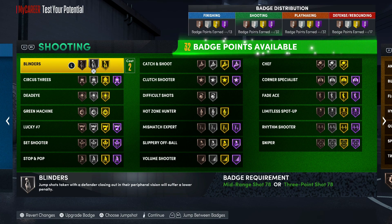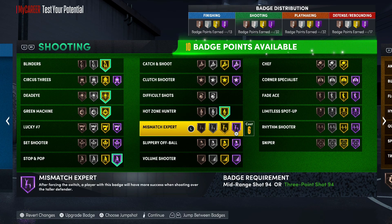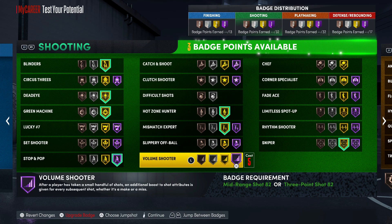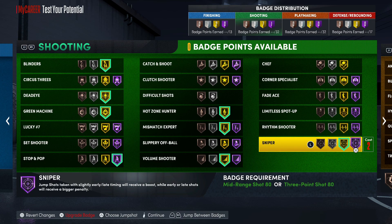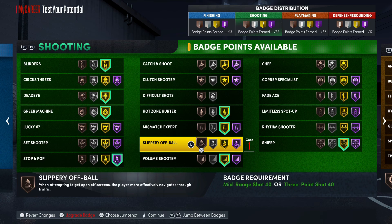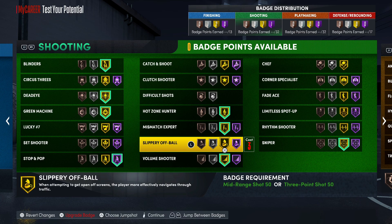For shooting badges, go gold on blinders, dead eye, gold green machine. Hall of Fame stop and pop — green machine you really could go silver depending on what you're trying to do. Mismatch expert I'd probably throw on gold. Sniper you could go Hall of Fame. Or you could go gold sniper and throw on volume shooter gold. Hall of Fame sniper means you can't go volume shooter since bronze volume shooter is garbage. Gold and gold sniper is almost like Hall of Fame — really right up under it.